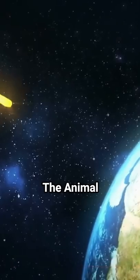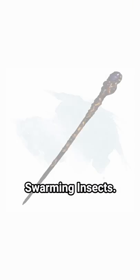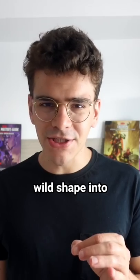Broken D&D combo: the Animal Meteor Swarm. You're gonna want to be a moon druid, level 18, with a staff of swarming insects. Now you're gonna wild shape into an air elemental, keep the staff in your hand, and fly up as high as you can.